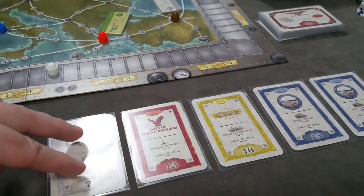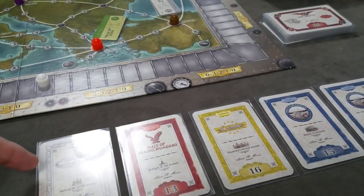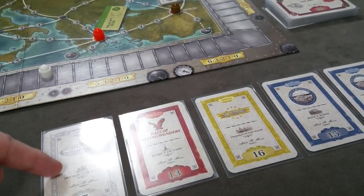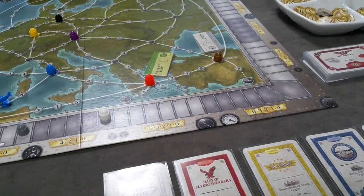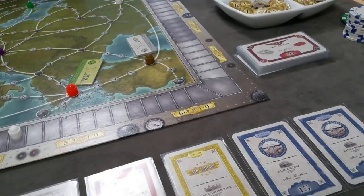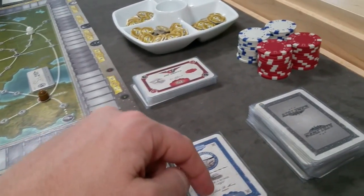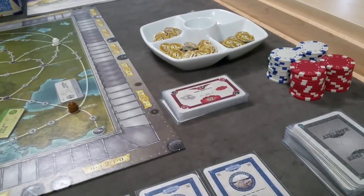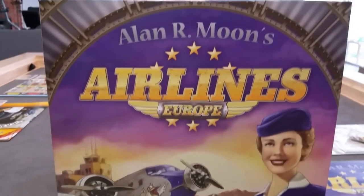There is a special scoring rule for two-player games: in the third scoring only, you score against a fictitious third player. That phantom player's tableau is formed from all shares discarded throughout the game, all shares in the market, and all shares in the draw pile — including any remaining Air Abacus cards. You then compete for majorities against this third player and score accordingly. This is only a variant for two-player games.